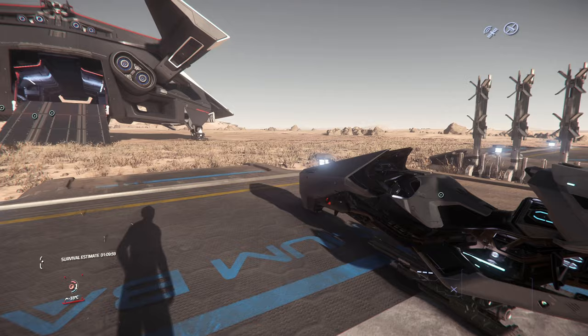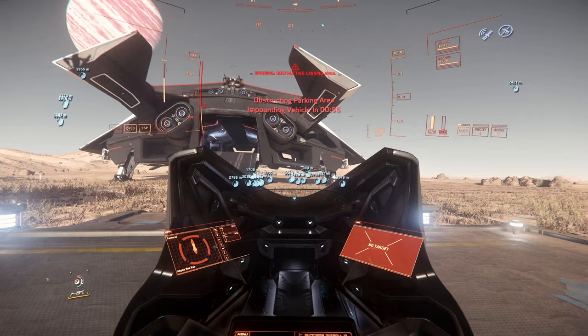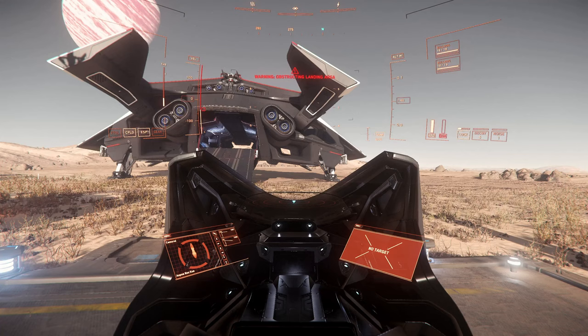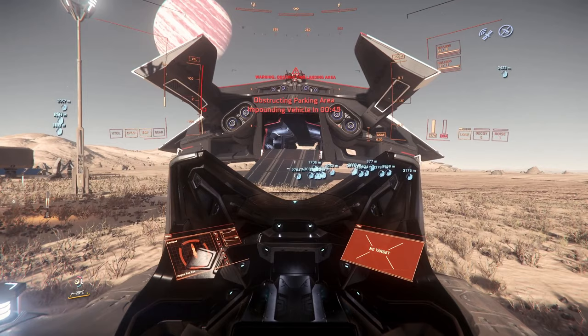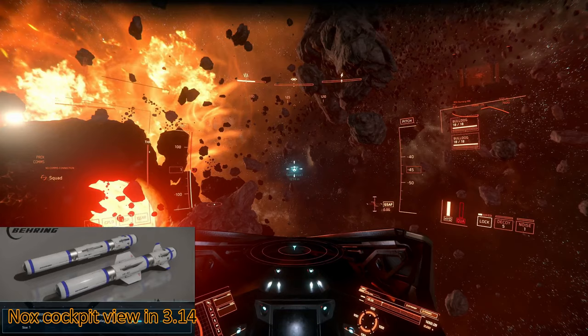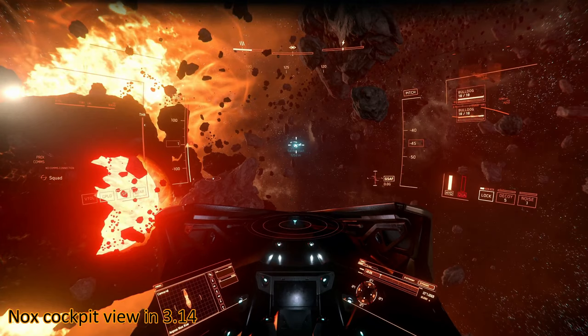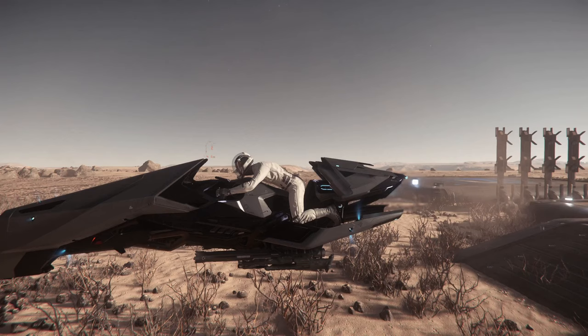Let's start with a Nox and something big — a Hercules and the pilot seat. Power on. I actually did something with the full cockpit view — you are now sitting very low. For comparison, this is the cockpit view in 3.14, only two patches ago, and it was very nice. But now in 3.16, you basically have to use third-person view.